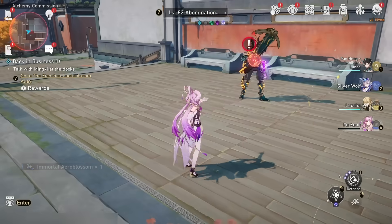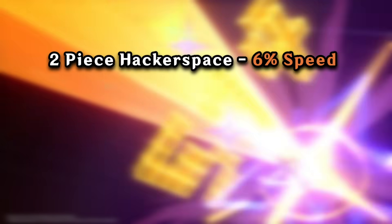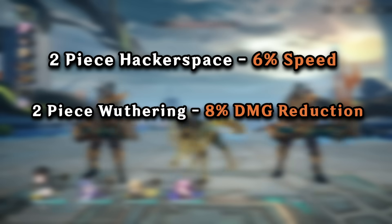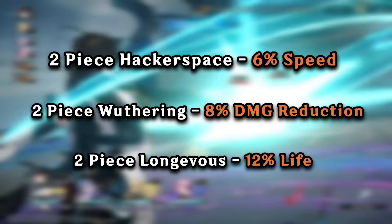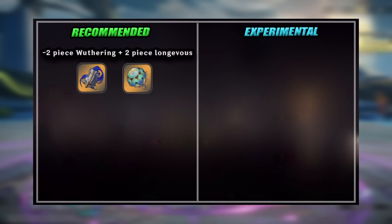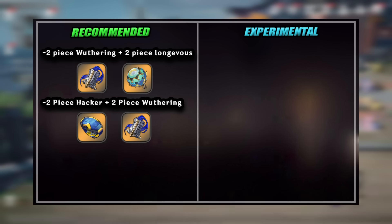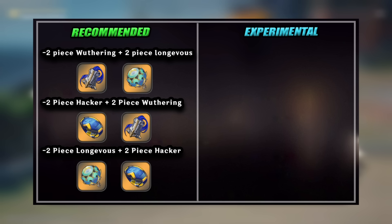Now let's take a look at Relics. For Fuxuan's main set, I recommend using a combination of 2-set bonuses from the Longevous Disciple set, Darting Arrow of Wuthering Snow set, and Messenger Traversing Hackerspace set. 2-piece Hackerspace grants 6% speed, 2-piece Wuthering Snow grants 8% damage reduction, and 2-piece Longevous Disciple grants 12% HP. Combining 2-piece Wuthering with 2-piece Longevous gives the most durable set. Combining 2-piece Hacker with 2-piece Wuthering gives good damage reduction plus speed. Combining 2-piece Longevous and 2-piece Hacker gives HP scaling on top of speed. Any of these combos in endgame is incredibly powerful, so use whichever has better main stats and substats.